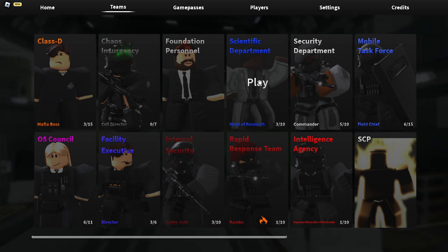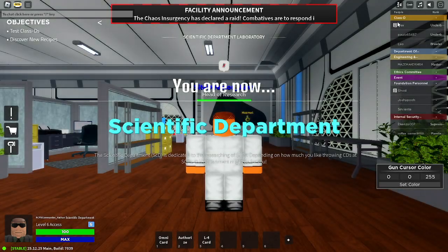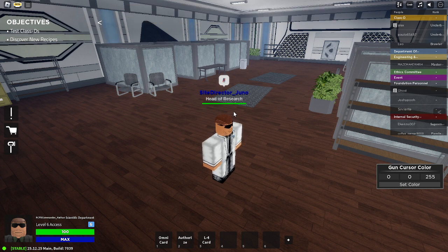Attention all personnel in the SCP Foundation: the Chaos Insurgency has declared a raid against the Foundation. Condemned personnel are to evacuate immediately. After evacuations have been completed, please head to the nearest checkpoint to receive orders from your supervisor.